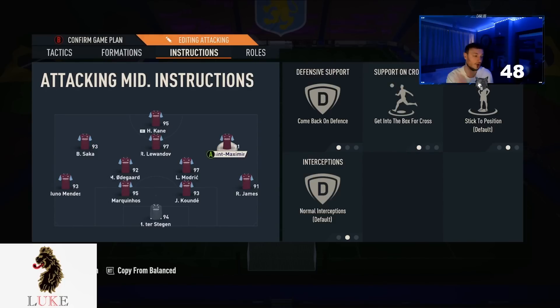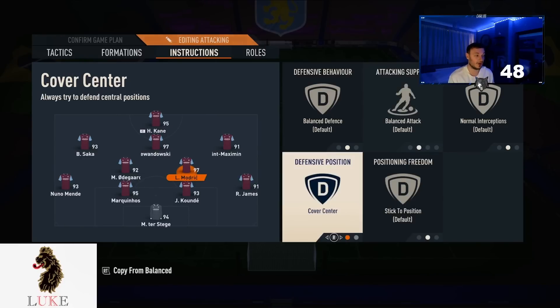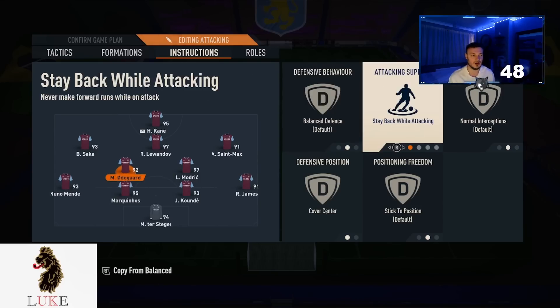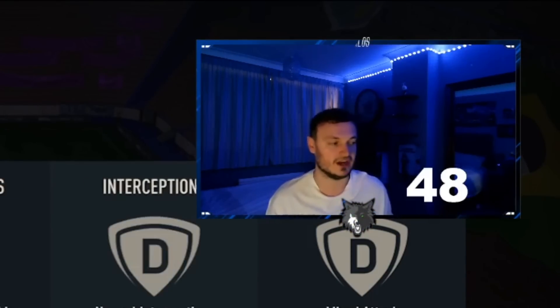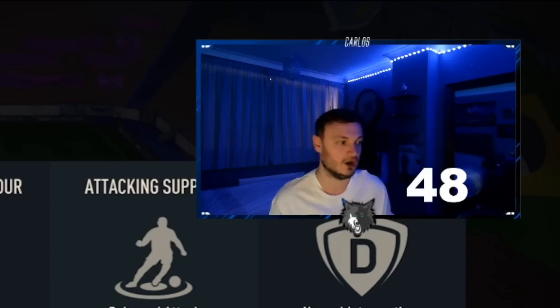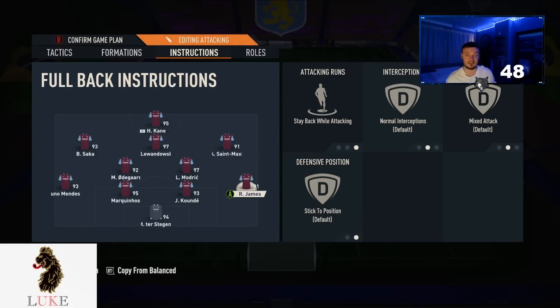Because we're on balanced and direct passing, the players will run forward as soon as we get the ball and get back into their usual positions. I have both my CDMs on completely default settings apart from cover centre instead of cover wing, so both of them will get forward ever so slightly — not completely YOLO like they would on get forward, but a little bit. If you struggle defensively, put one of them on stay back while attacking — the more defensive-minded one. A lot of people underestimate how important it is to have a midfielder that can score. My Odegaard on my RTG scores a lot of goals.